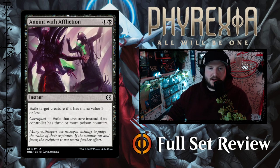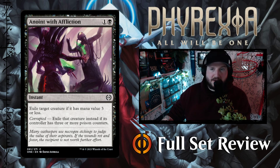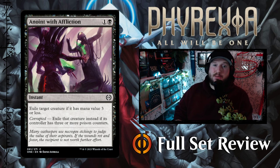Anoint with Affliction is next — someone's getting a sweet tattoo here. One and a black for an instant. Exile target creature if it has mana value three or less. And then Corrupted: exile that creature instead if its controller has three or more poison counters on it. So if your opponent has three or more poison counters, you get to exile any creature. This is a great removal spell — both in Limited and Constructed this is going to see a lot of play. As long as you're playing toxic cards focused on giving your opponent poison counters, you can't ask for more in a removal spell.